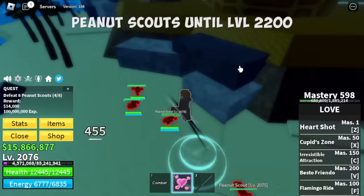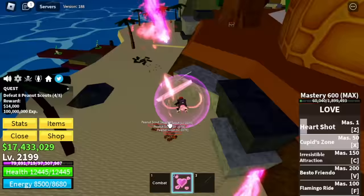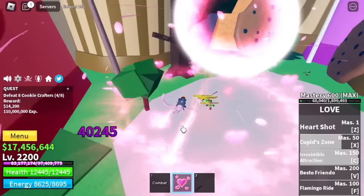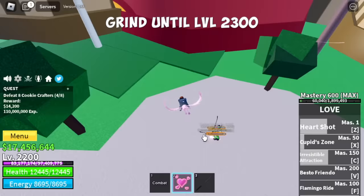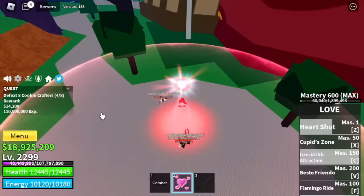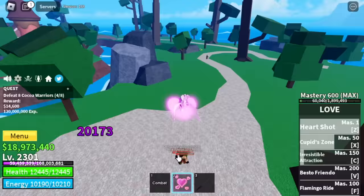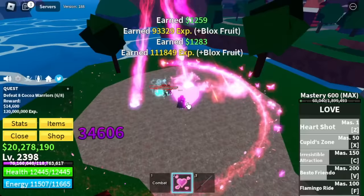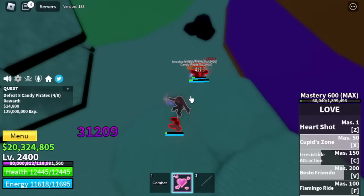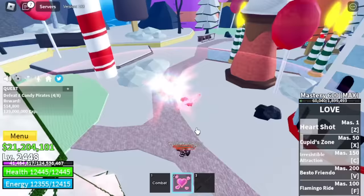Next up, Sea of Treats. First mob: Pina Scouts. Focus on using your C and X skill. Avoid using your Z skill because your enemies will be knocked back. Stay here until level 2200. Next up, the Cookie Crafters — this mob has no aerial attacks, which means easy grind. Stay here until level 2300. Then head to the Chocolate Land — mobs here also have no aerial attacks. You can also get Conjured Coco if you want to defeat Doh King. Use your Flamingo Ride and V skill to reach max level 2450.